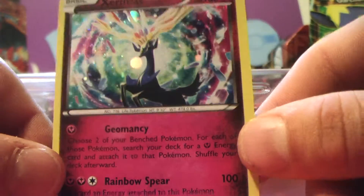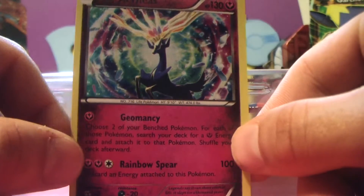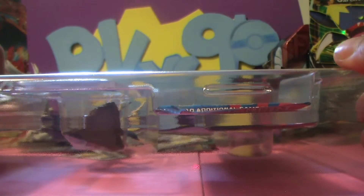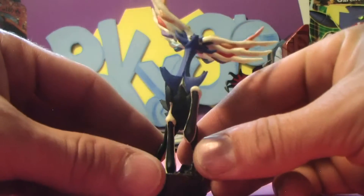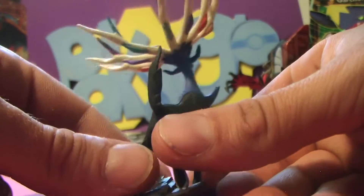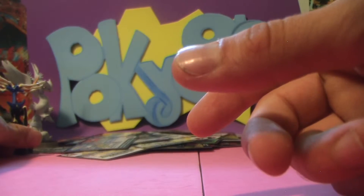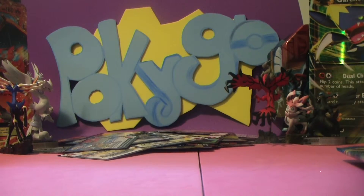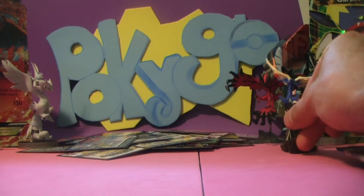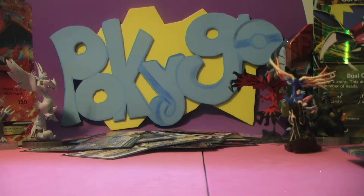Love Xerneas. There's Xerneas — very nice. Put that off to the side. Take out our Booster Packs and our Xerneas figure. There it is, very cool. Put Xerneas over here. I guess maybe he can hang out with me. Let's do this.